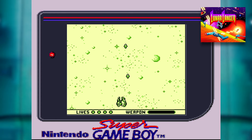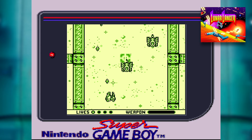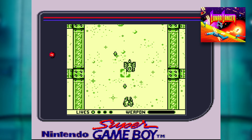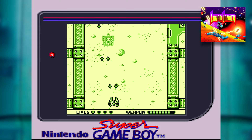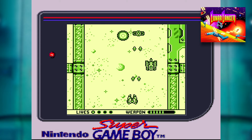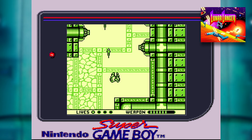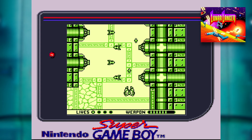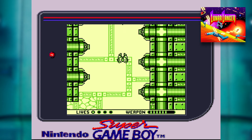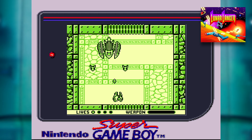Something else which helps is the power-up system. Your ship has a primary shot which fires as a slow, weak bullet, but you can also collect power-ups. These offer a secondary weapon, whether an additional weak shot or a stronger shot in single or dual bullet varieties. They've all got a limited supply of ammo, so not going overboard with them is very important. You don't want to run out of ammo as you reach the end-of-level boss.